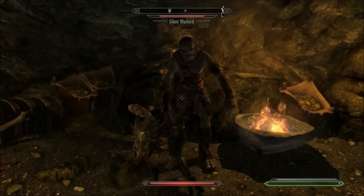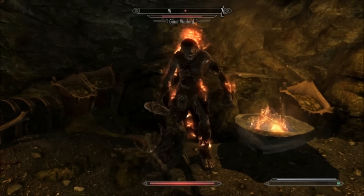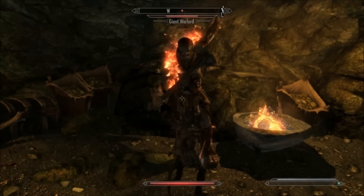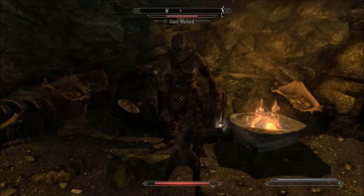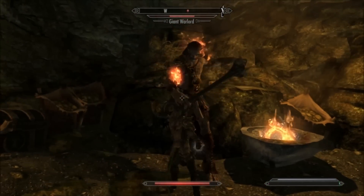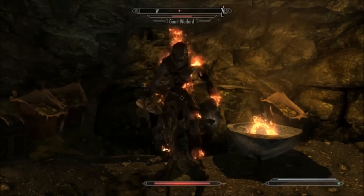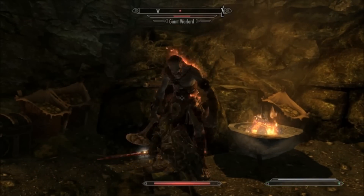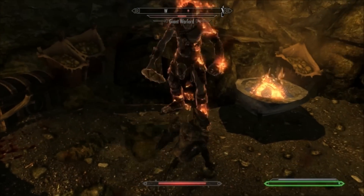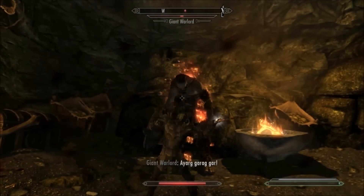Basically I've made my stamina regenerate fast enough so that I have enough to shield bash every few seconds. Because of the quite overpowered knockback effect the bash has, I am able to stun lock the enemy so the giant cannot attack me. If you get your timing right you can shield bash the giant, then attack, and then shield bash him again to stop him from attacking. So if done right you can actually kill enemies without taking any damage whatsoever.